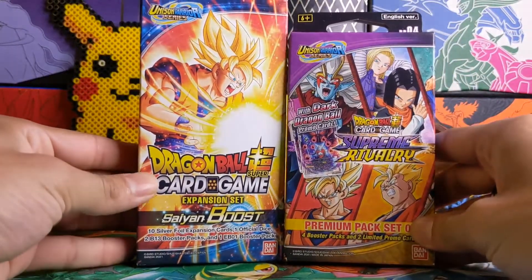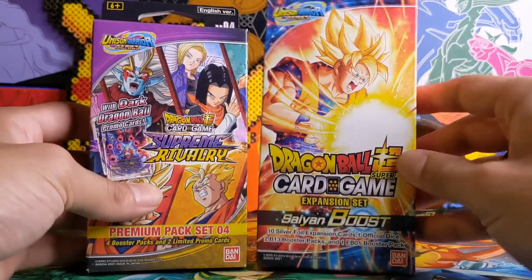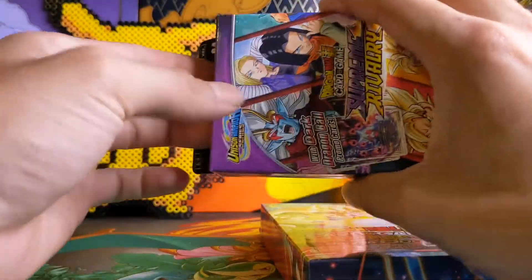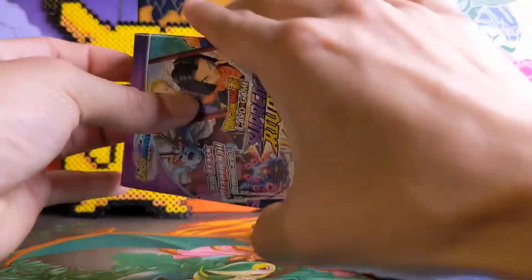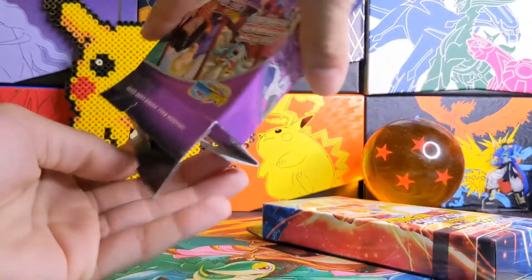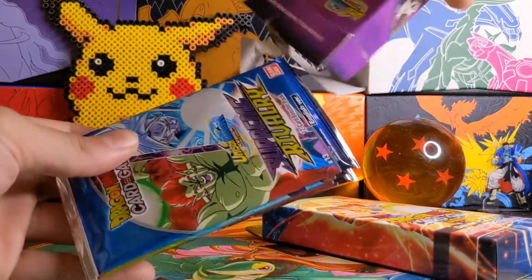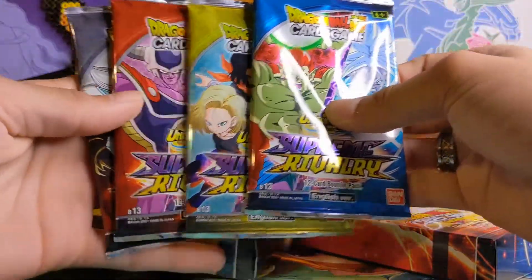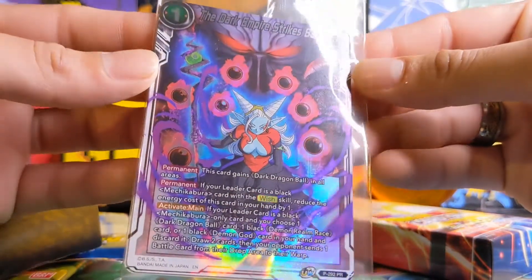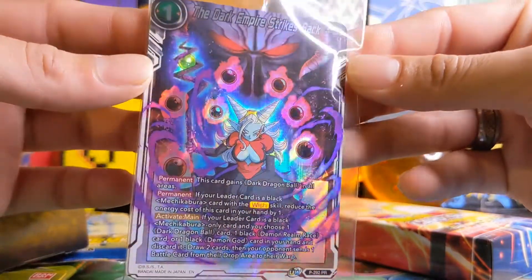What is going on everybody, I'm the Sea Man and today we're going back to opening some Dragon Ball Super packs. This Saiyan Boost Expansion Set pack on my right is new to the Dragon Ball Super card game, and this Premium Pack Set has been out since the release of Supreme Rivalry, which I believe was May 20th. Inside here we get four packs and two promotional cards. The two promotional cards include a holographic 'The Dark Empire Strikes Back' — not bad.